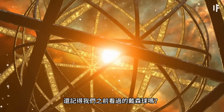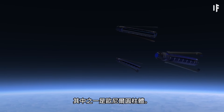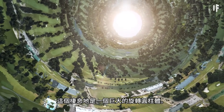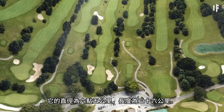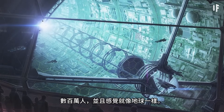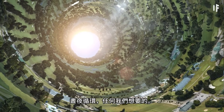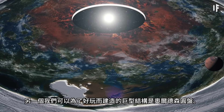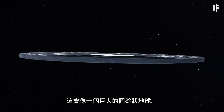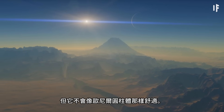Remember the Dyson sphere? That's a megastructure, and there are a lot more of them throughout the galaxy. One is the O'Neill Cylinder — a massive rotating habitat 6.5 km in diameter and 26 km long. It would house millions of people and could feel exactly like Earth, with controlled temperature, weather, and day-night cycle. Another megastructure is the Alderson Disc — a massive disc-shaped structure, thousands of kilometers edge to edge, like a disc-shaped version of Earth.